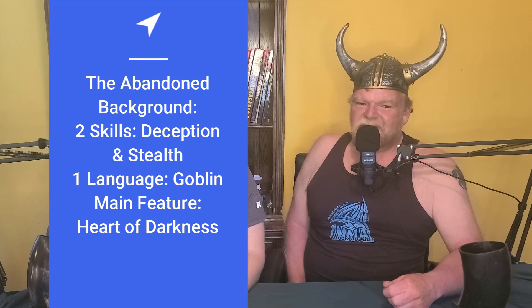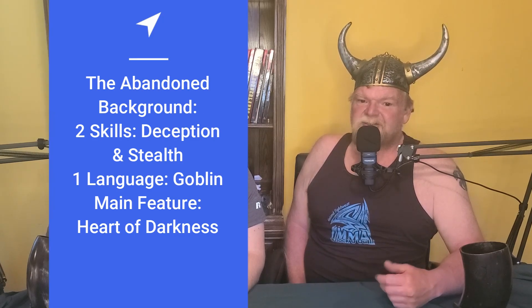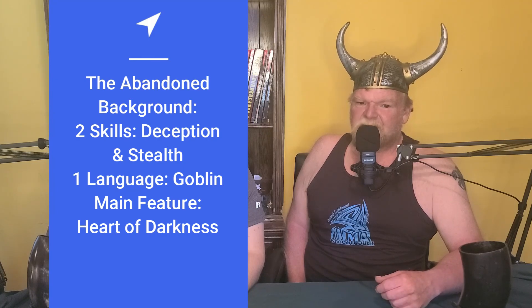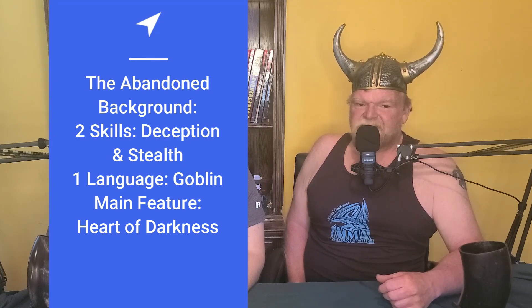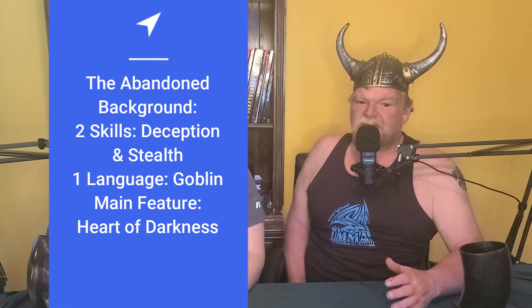None of the printed backgrounds really suit our hero, so we're going to create our own and call it the abandoned background. It gives the skills deception and stealth, proficiency with one language of your choice — we choose Goblin, since his adopted people often traded with and battled goblins. It also gives a feature of the haunted one background: commoners will take pity on you as long as you haven't threatened them and try to help you, even fighting to protect you if you're facing your enemies alone.